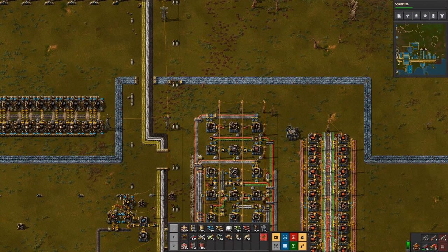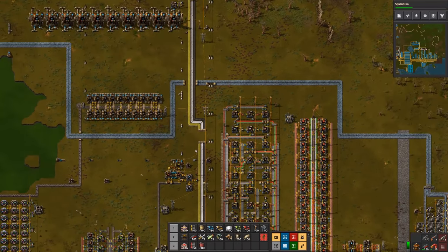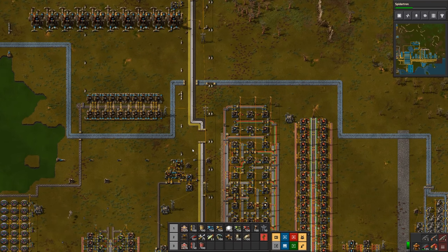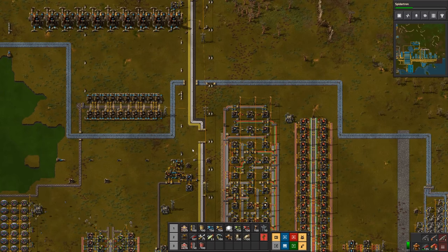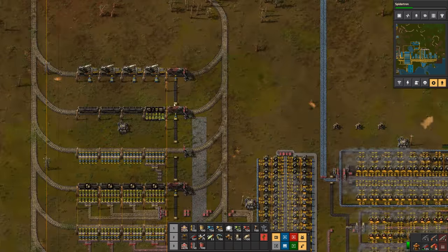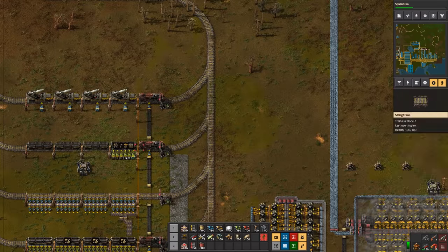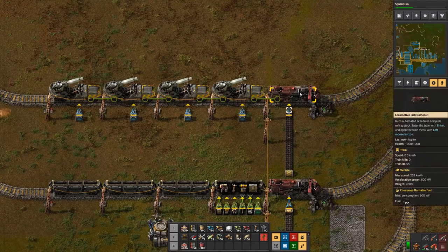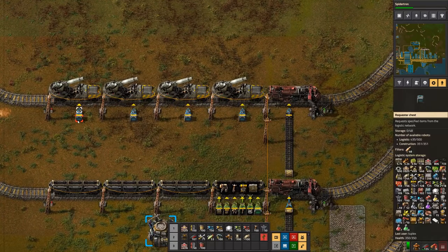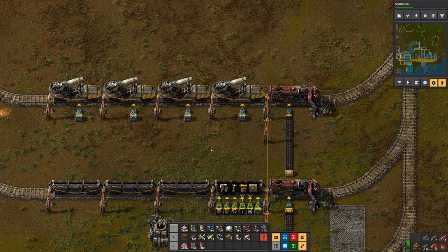I had to pause and I thought I unpaused — I've been talking for several minutes only to realize I was still paused. Sorry about that. I did get the artillery train built over here — I just added another train station above the one I had previously. I've got one locomotive and four artillery wagons, and each of those is fed by a requester chest which is going to be requesting artillery shells.